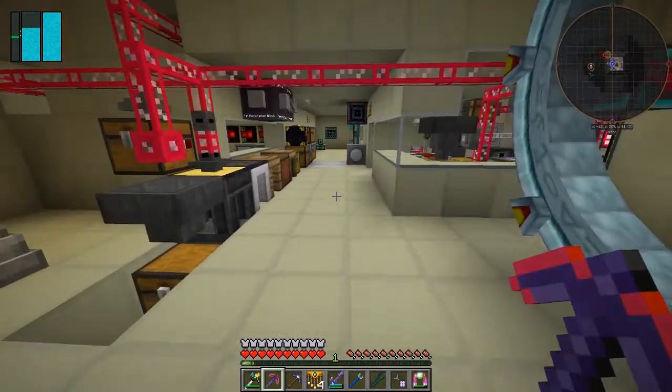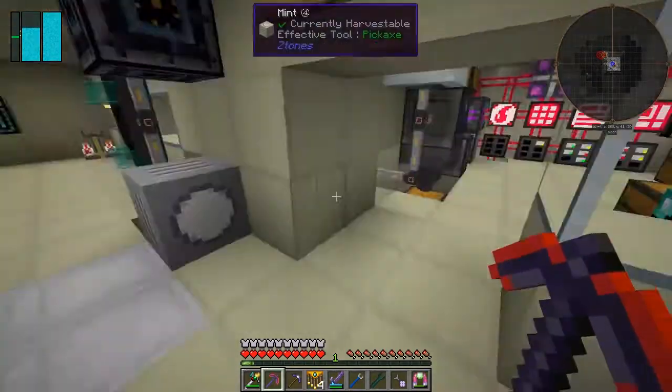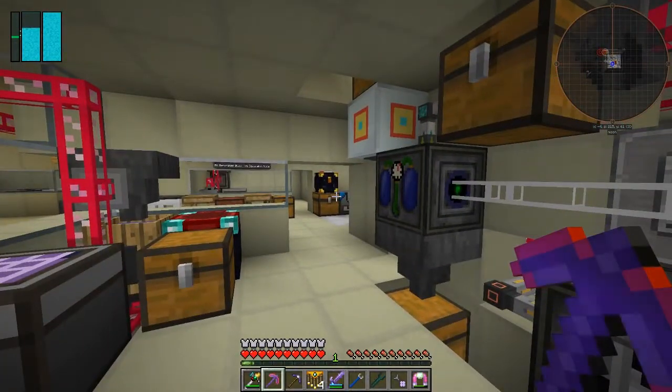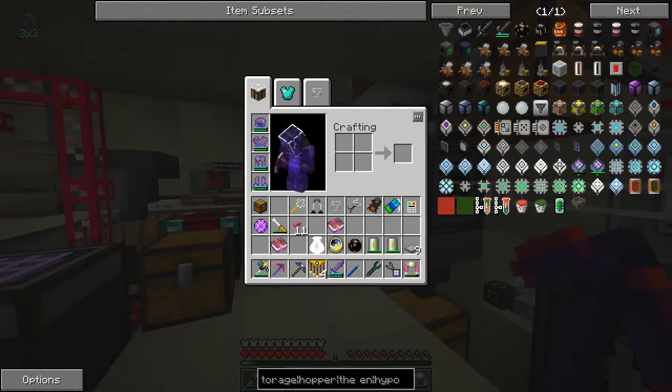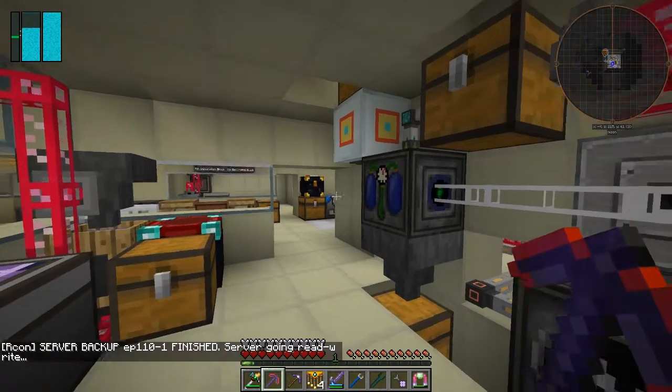Right, I think we've got everything we need. What I'm going to do next is a quick backup, which I should have done to start with and forgot. I'll press E to get to my console — I'm talking in episode 110 — and then it starts to back up: goes read-only, backs it up, then writes it again. It looks like it's backed up and finished. Right, done.